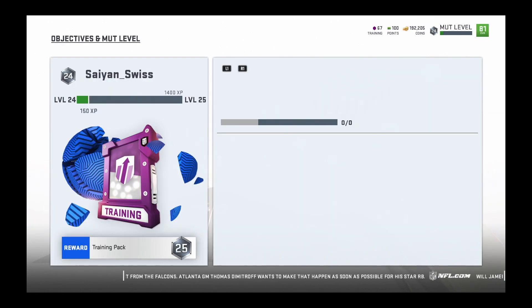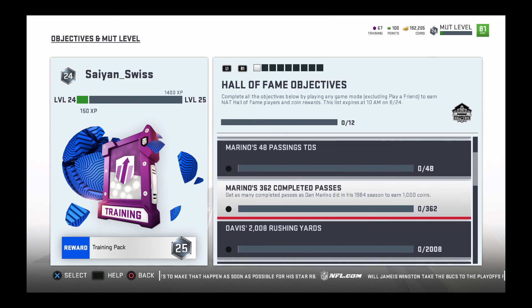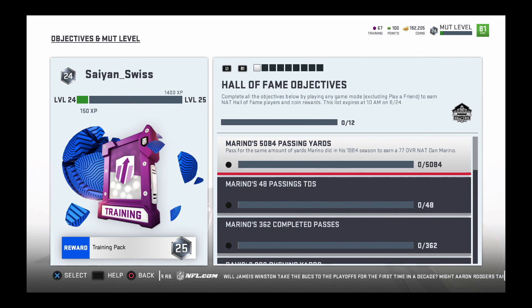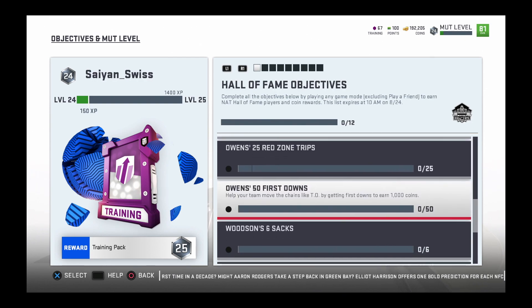There are also Hall of Fame objectives, but you obviously have to use the players to do these. For Dan Marino it's passing - 362 completed passes. That's a lot, honestly. If that means you're just gonna do solo challenges, just do solo challenges. Like the rookie gauntlet one - just pass for a touchdown from 99 yards out, just do that for the passing touchdowns, yards, and completions.